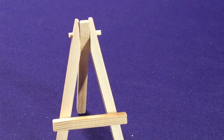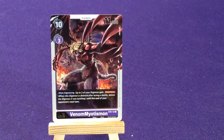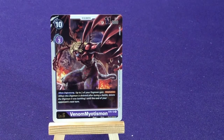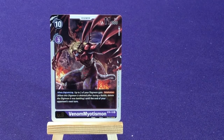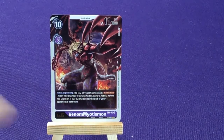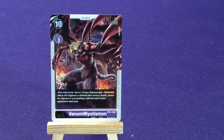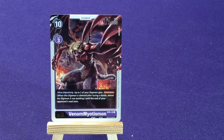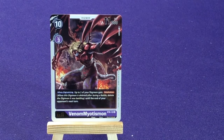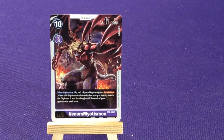Our first Mega is going to be Venom Myotismon — we're going to get 2 copies of him. This is your Demi-Devimon's Mega Form. We're kind of skipping Myotismon because we went Skull Setonmon instead of Myotismon. When Digivolving, up to 2 of your Digimon gained Retaliation — when this Digimon is deleted after a battle, delete the Digimon it was battling to the end of your opponent's next turn. So kind of like sacrificing them to do some major damage.